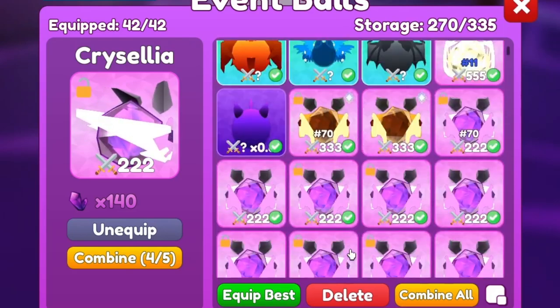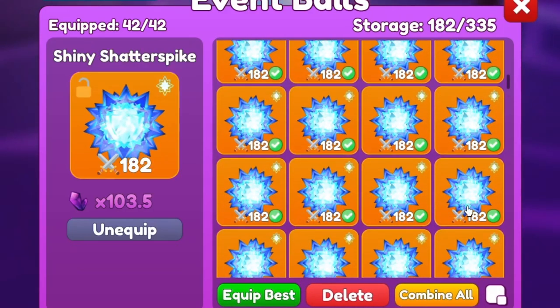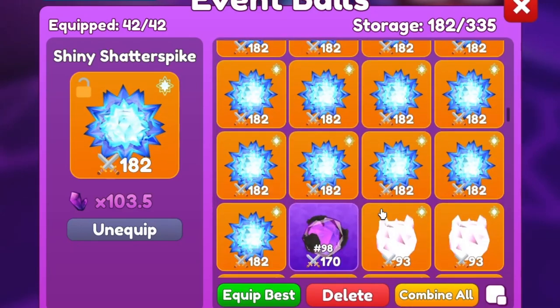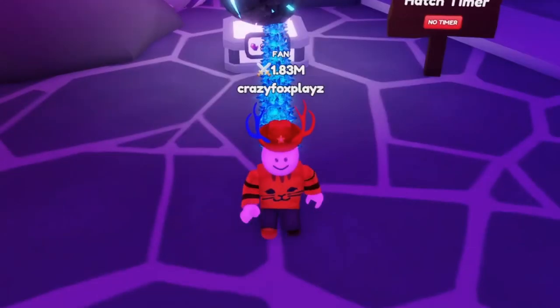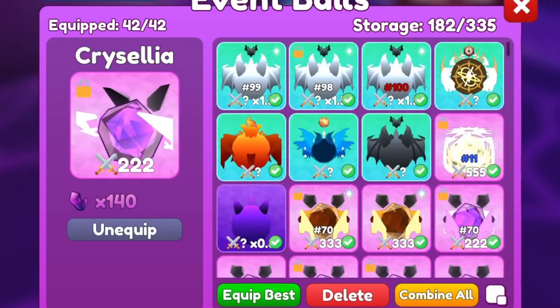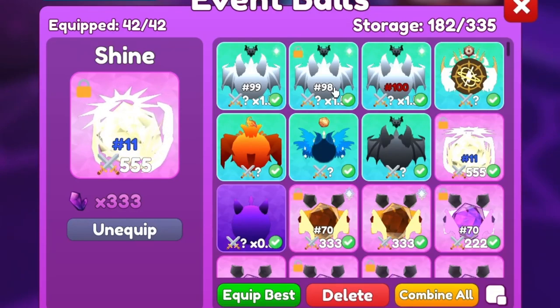I'll combine all now and equip best — we should equip a lot of these legendaries. These legendaries I don't have on auto-delete, so now it's time to start auto-deleting them too. My inventory is probably relatively full with them. My team is not even that bad anymore — my best pet being the number 11 Shine at 333 crystals, though technically the shiny Gargoyle is my best pet because it has 1.5 times the crystal stat.